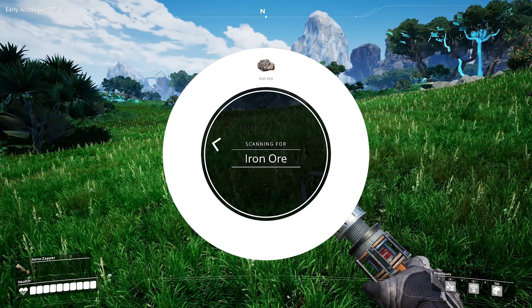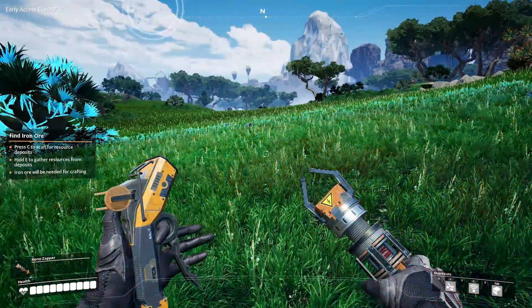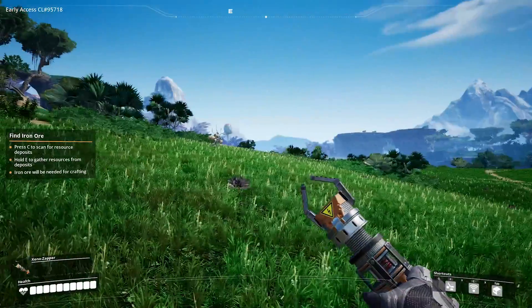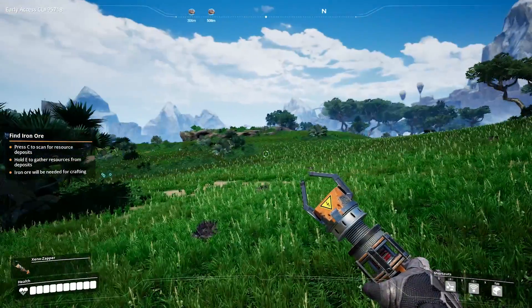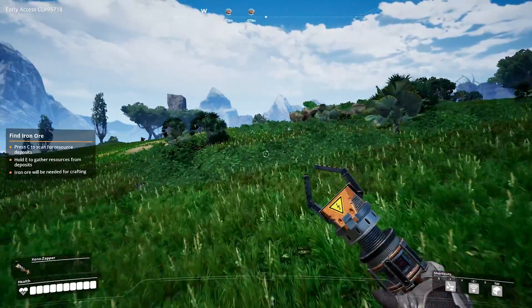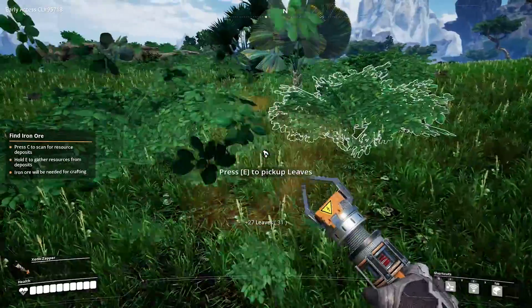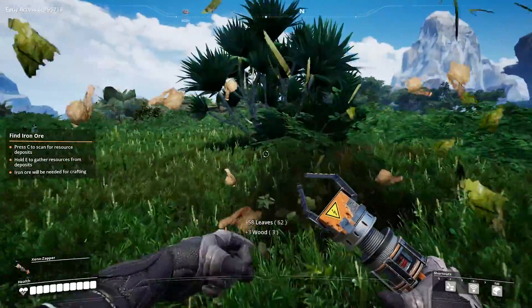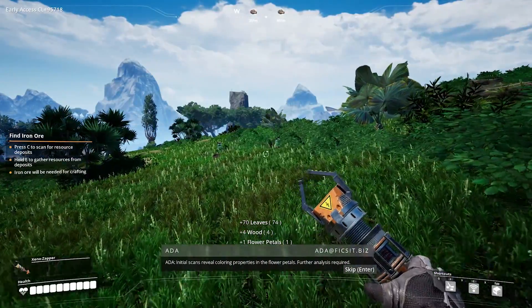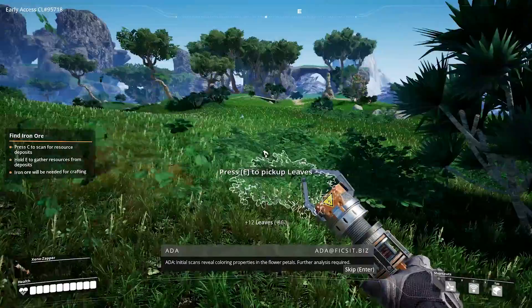Scan iron ore. Scan iron ore — do we just do that? Oh, we've got a little pink indicator — I see, it comes up on the map! That's kind of cool. Do we need leaves? I don't even know — I'm picking up everything. Initial scans reveal coloring properties in the flower petals; further analysis required.